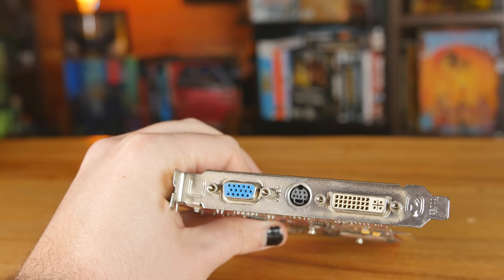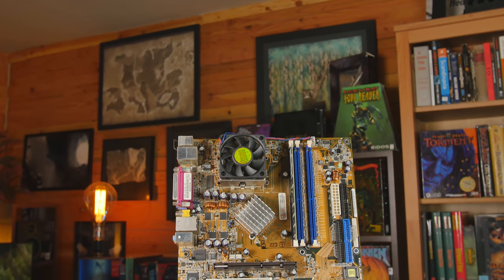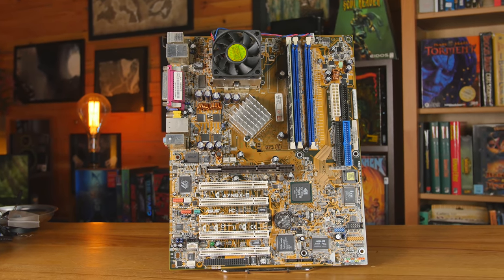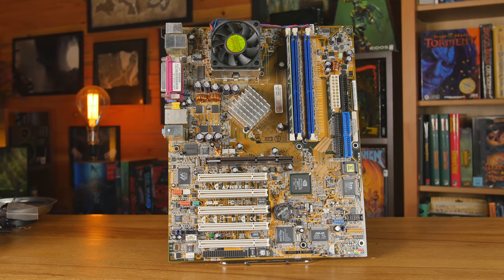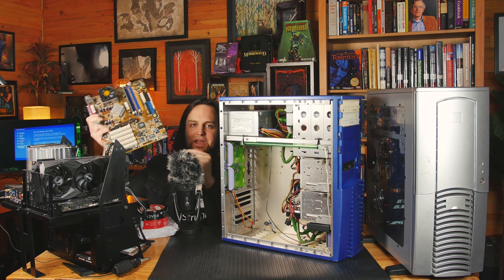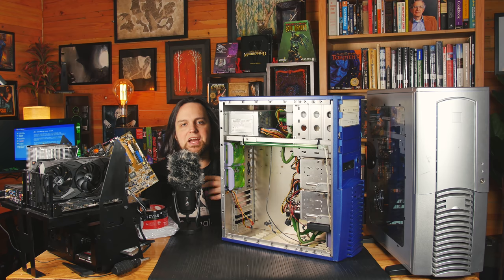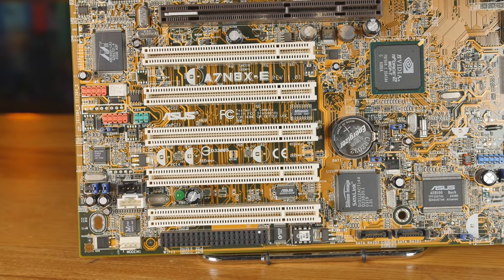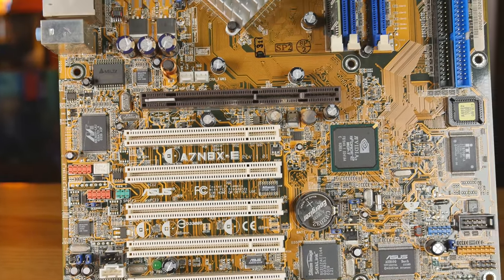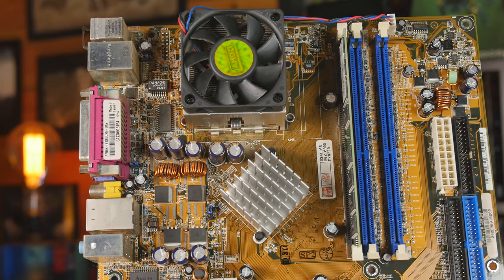Even Half-Life 2 would run OK on that card. The motherboard in here — I'll give this a quick mention — is an Asus A7N8XE, because it has that 8X AGP slot, that's where the naming convention comes from. This is an NVIDIA chipset. We have AMD, NVIDIA, and ATI all on the same motherboard. ATI is the company that made Radeons before AMD bought them. So the chipset itself is not Intel or AMD — it is the NVIDIA nForce chipset. This is old school stuff, back when NVIDIA used to design motherboards and chipsets.